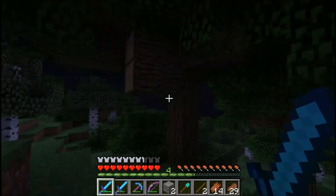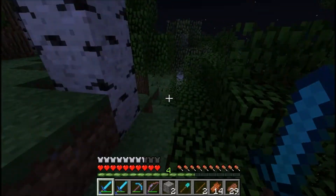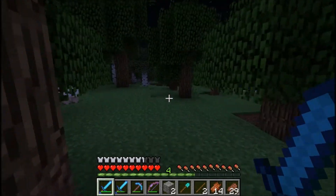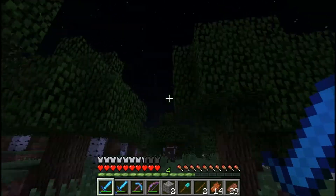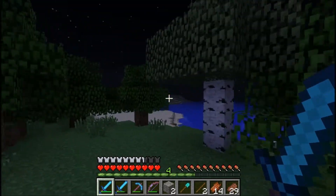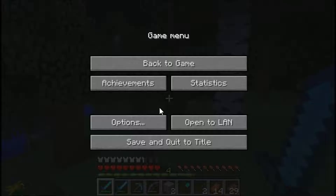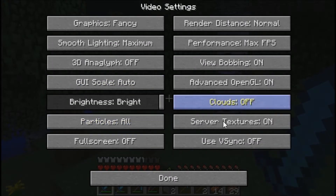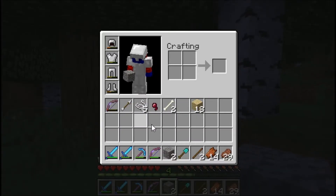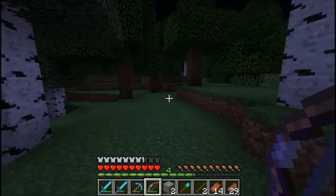A lot of texture packs - 1.5 just came out today. No mods either, cause there's no mods out. There might be a few, like Optifine or something. I believe our house is this way. The skeleton shoots so much faster now, it's kind of ridiculous. That also dropped from the skeleton - that's my bow, my beautiful bow of beautifulness.